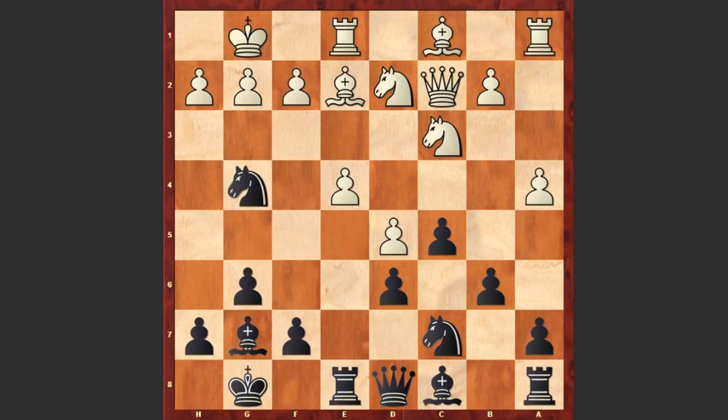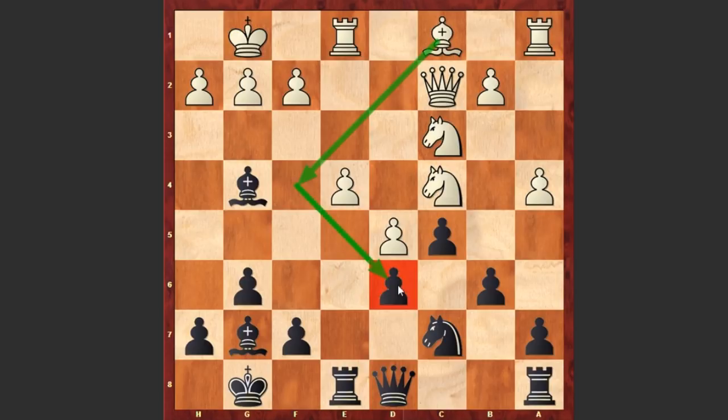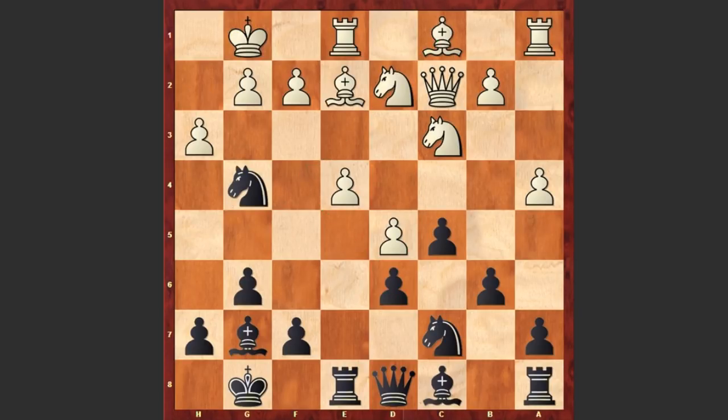A very ambitious move by Mikhail Tal, which actually allows white to gain a slight advantage. Gurgenidze played h3, after which white is actually facing serious problems. It was better to get rid of this sneaky knight and then play Nc4 and then Bf4, starting to put pressure on the d6 square. But instead after Ng4 we see h3 — you can pause the video and try to find Tal's next move.